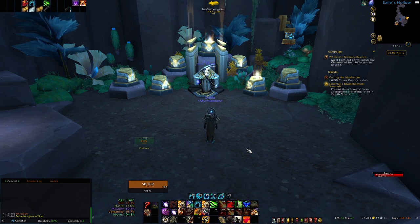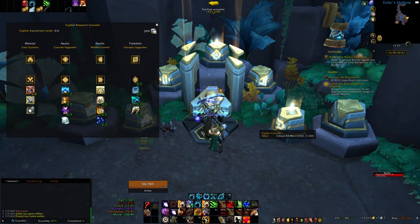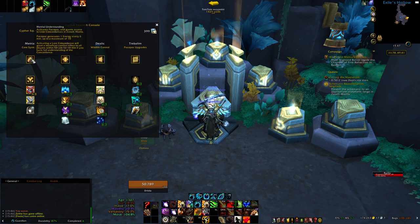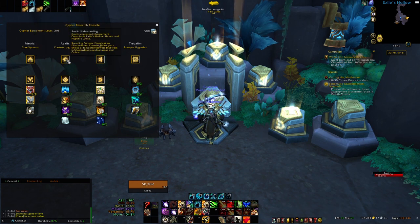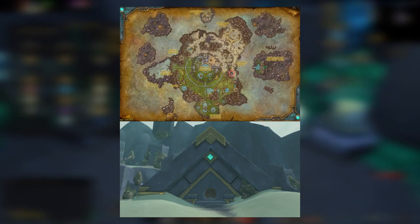First and foremost, in order to have a chance to get the lattice you need to unlock the cipher system by doing the first three chapters in Zereth Mortis, and you want to prioritize the top row so you can open up as soon as possible the Anima Understanding. This will give you a quest called Protoform Synthesis which grants access to the pet crafting forge.